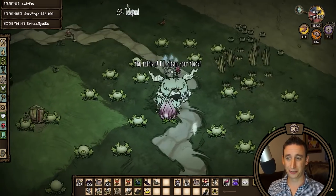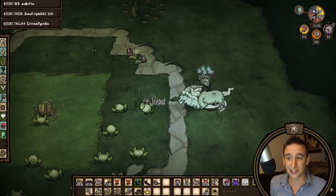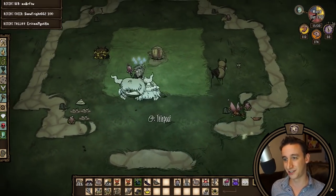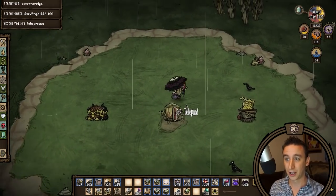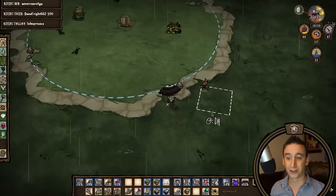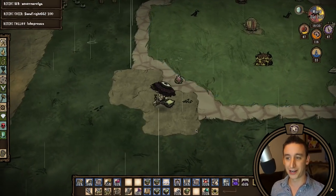I actually planted the Lur Plants much too soon — I planted them in spring and didn't need them until summer, so we got a messy eye plant situation. I decided to take them down until wildfire season started. For the center zone I'm going to use Meadow Turf from the Not Enough Turfs mod. One big advantage of these modded turfs is they all block Lur Plants from spawning, so I don't need to worry about eye plants popping up while I'm building.